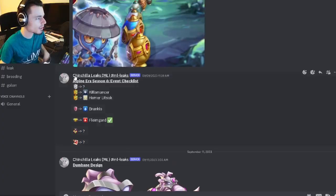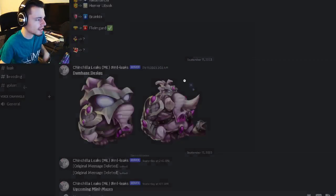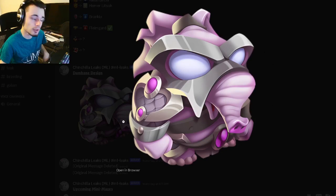We have the Alpine Era Season 6 checklist right here if you want to know where any of those monsters are going to be. We don't have very much confirmed but we do have a little bit. And then we have Dumb Bane's baby design again — it looks really cool as well.